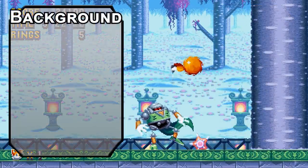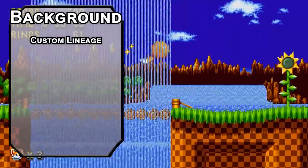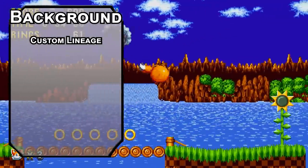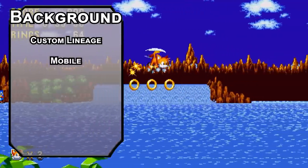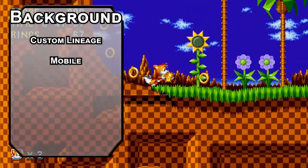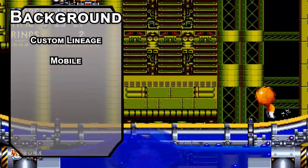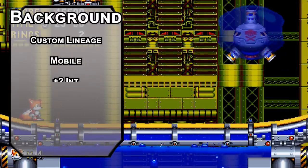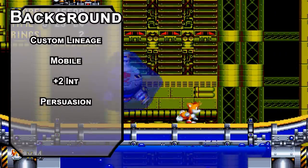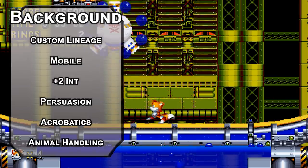There still ain't a fox race — there's cats, there's rabbits, but that's fine. I like custom lineage anyway. A big piece of this for later: you can be a small-sized creature, jot that down. Grab the Mobile feat, adding 10 to your movement speed. Creatures you attack with a melee attack can't make opportunity attacks against you, and you can dash over difficult terrain without a movement penalty. Bump your intelligence with your two free points, take persuasion for your skill of choice, and build your own background for acrobatics and animal handling.